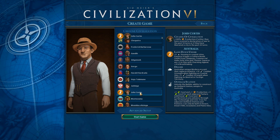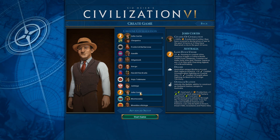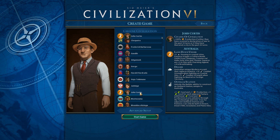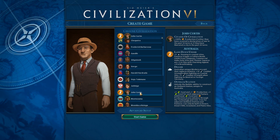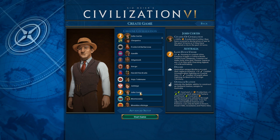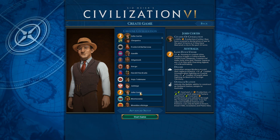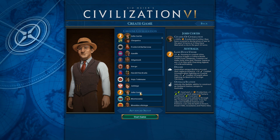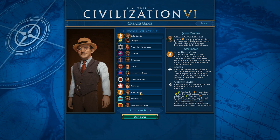John Curtin's personal ability — he is the Prime Minister of Australia during World War II, and his ability is Citadel of Civilization. If someone declares war on you, for 10 turns after they declare war you get a 100% production boost. If you liberate a city in the past 20 turns, you'll get a 100% production boost as well. Late game it may actually be a good strategy to go out there and liberate some city-states — you can probably just take them right over after. We'll be testing that, liberating Zanzibar from the Aztecs and then immediately taking it over to see if it still works.